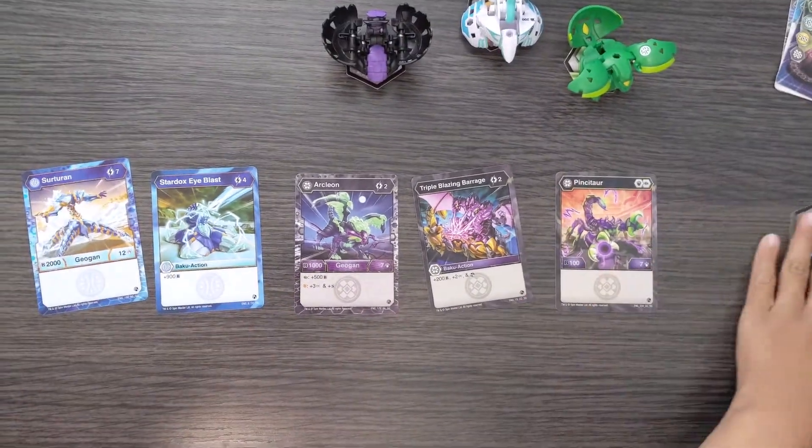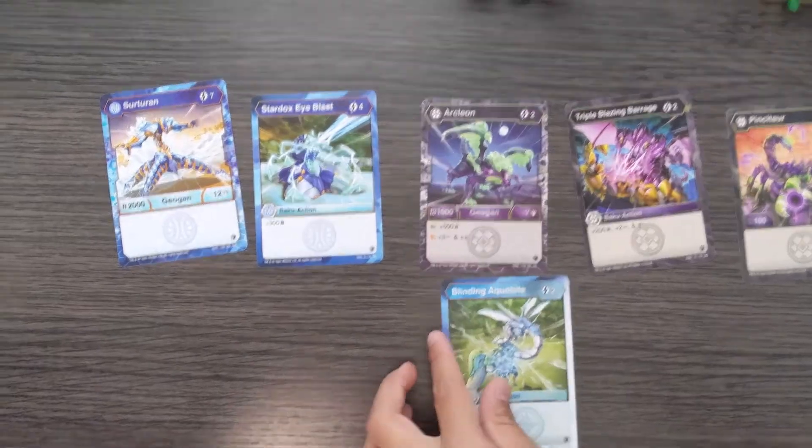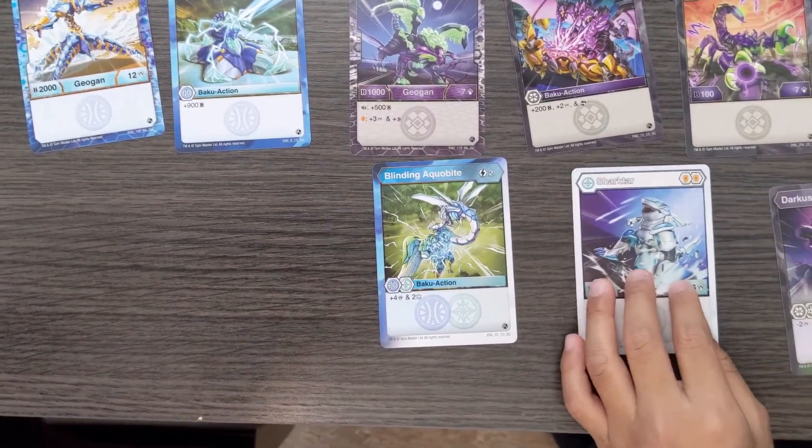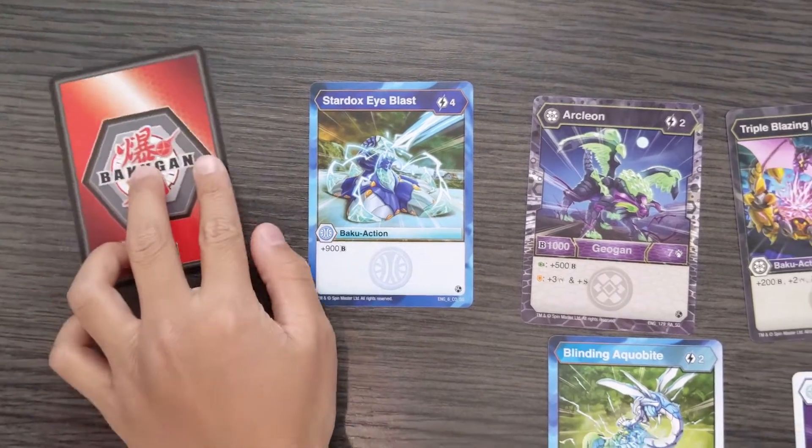So these cards are pretty cool — you can see that if you get them, the Arculon and the Surturon cards are ability cards.